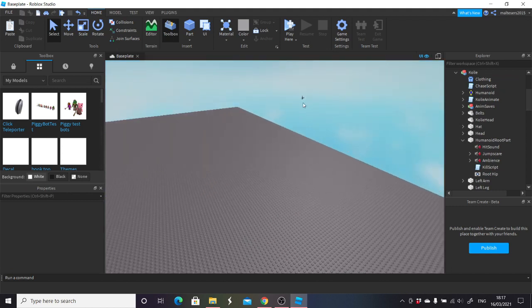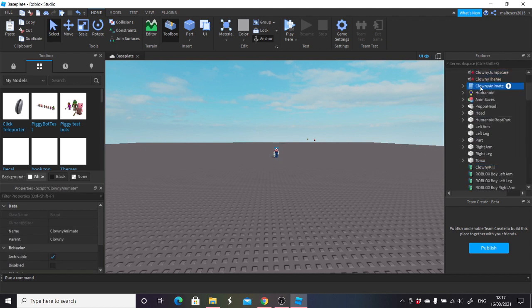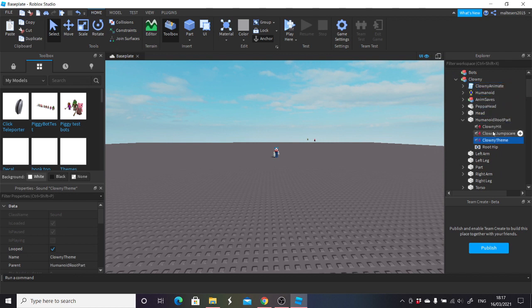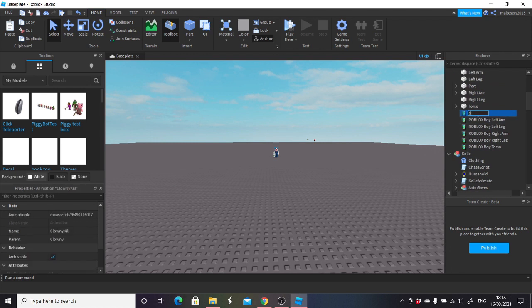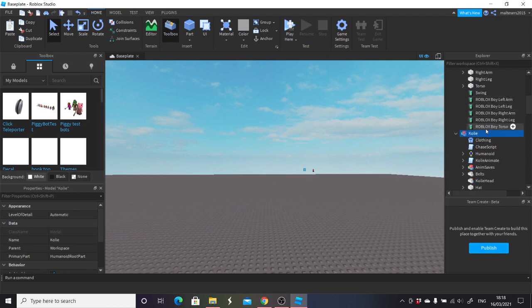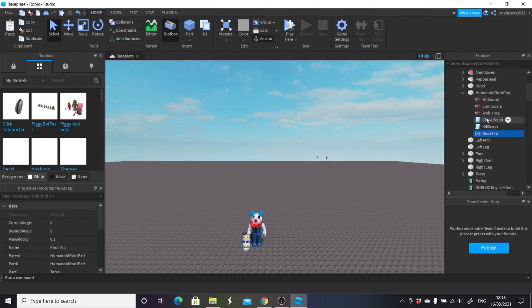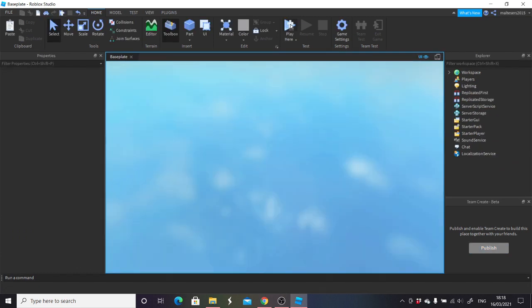Where did clowny go? He went behind me for some reason. Put clowny here, move clowny into the workspace, and take everything inside of him — put that all into clowny. Leave the animate in there, take the theme, jumpscare, and hit and put them all into the humanoid root part. Rename the hit 'HitSound', rename the jumpscare 'JumpScare', rename the theme 'Ambience', rename the kill animation 'Swing'. Then take the chase script and kill script, copy them, put them into clowny's root part, and make sure his theme is playing.